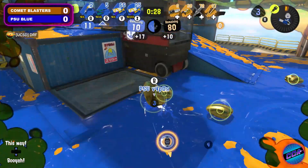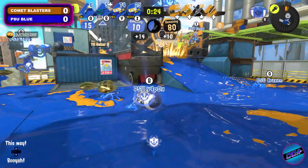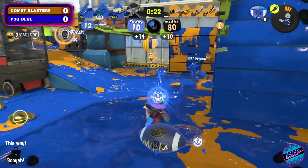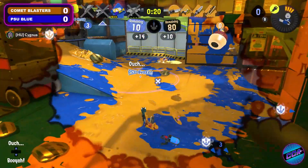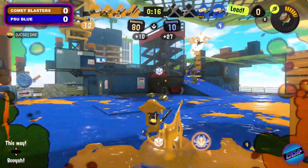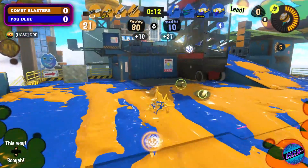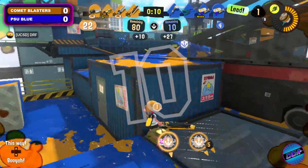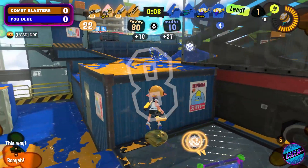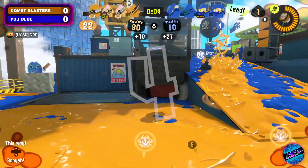They have so many clams in mid to work with, and they have enough now to secure this win if they could just throw in this power clam plus two more on top of it. But the hammer! Two going down, a third as well. And now with Comet Blasters having 20 clams in their pockets, this is going to be one last opportunity for them to try and take the lead and surprise Penn State in game one. It's going to take a huge push here in overtime.